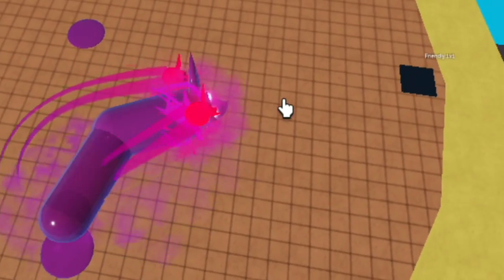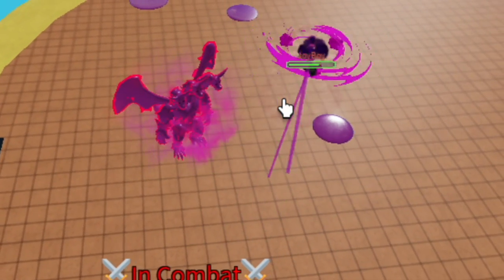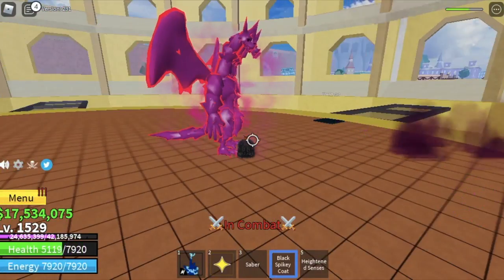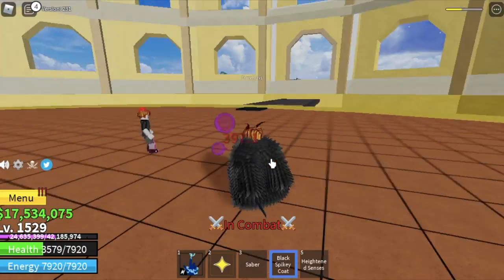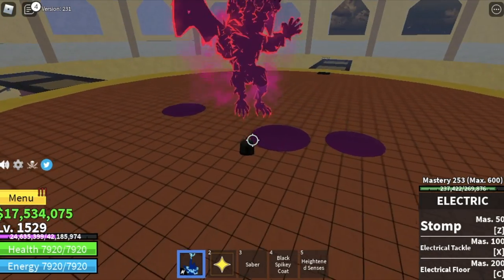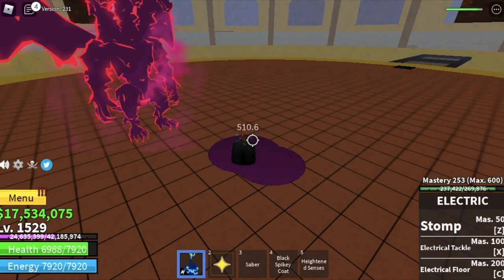Check that out — the damage is so high. Almost half HP damage. From my brother's point of view, he has 7,800 HP. With the Serpent's Wrath, the damage is more than 4,000. That's a lot for initial damage. Additional information: when you're in this form and you jump, there are Venom Pulses. If your enemy touches them, they will be damaged.